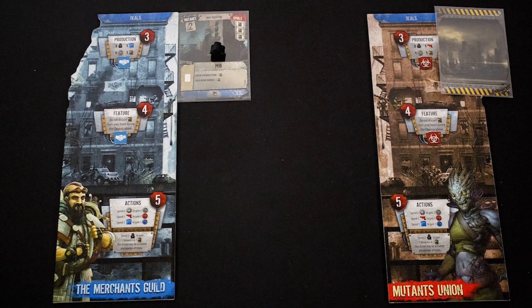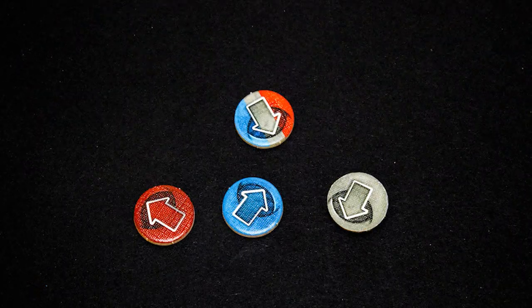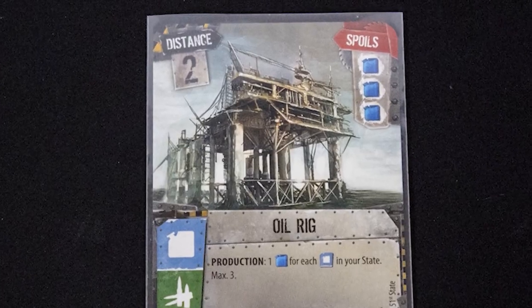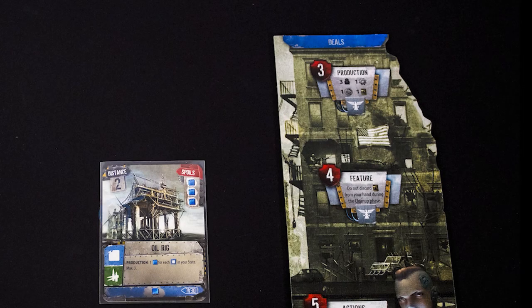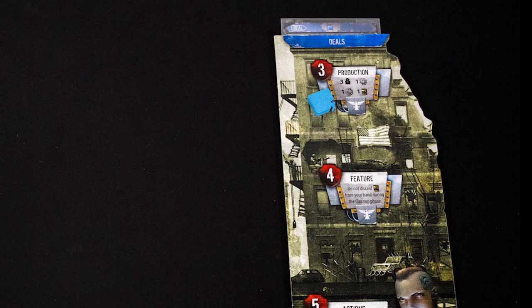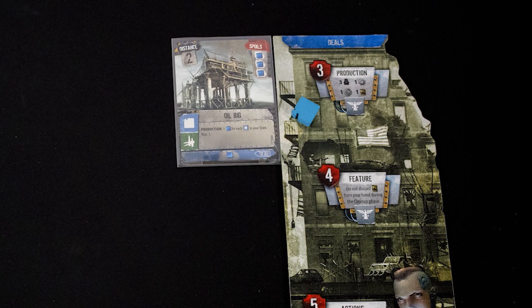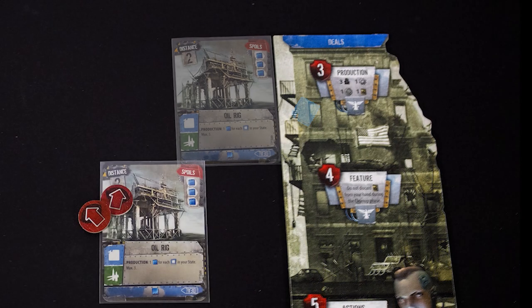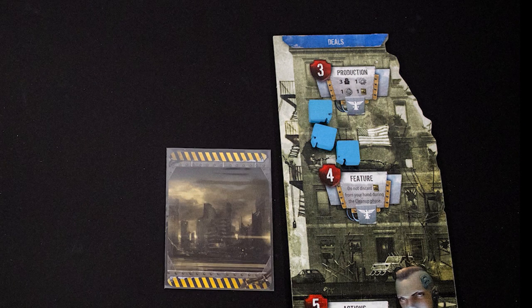Players then alternate taking actions until they all pass. The main way to interact with cards in this game are contacts, which come in three colors. You must spend a number of contacts equal to a card's distance to use it. Blue contacts allow you to make a deal — flip the card over and slot it under the deal space at the top of your state. You gain that resource and will gain it every turn from now on. Grey contacts allow you to build — add the card to your state and gain the benefits listed; if it is a production card, gain that production immediately. Red contacts allow you to blow something up — gain the spoil shown on the card and add the card face down to your state.